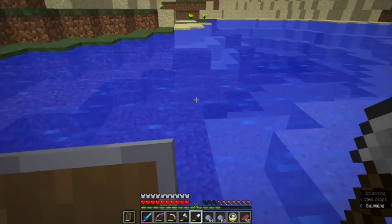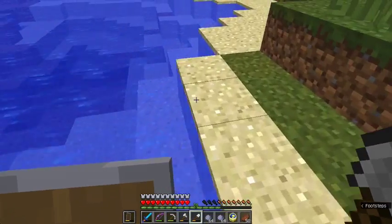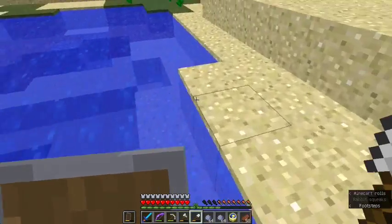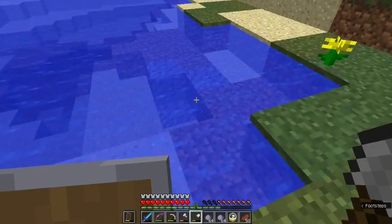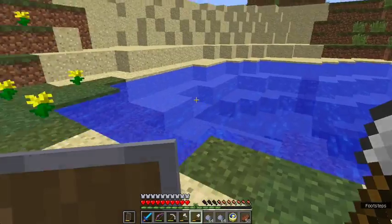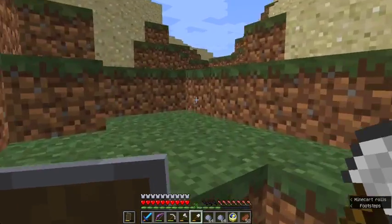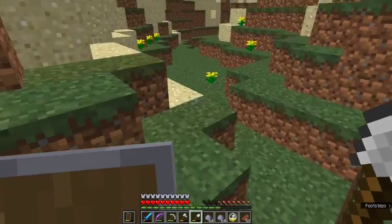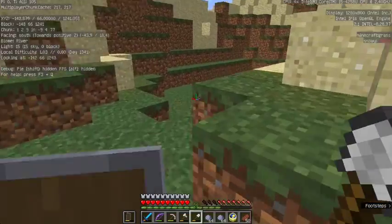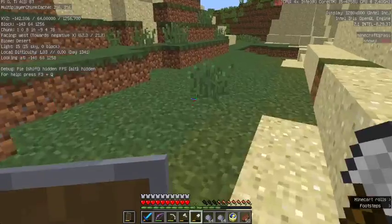Now let's go up before I drown. I wonder if drowning deteriorates armor — wouldn't make sense for it to. Doesn't look like there's any clay. Is this more of the river biome? It kind of looks like a river biome. What kind of biome? It says river.